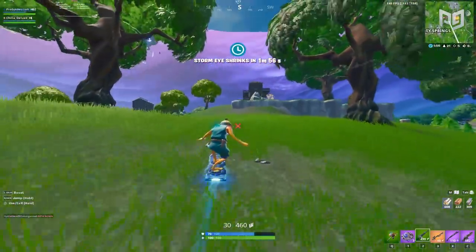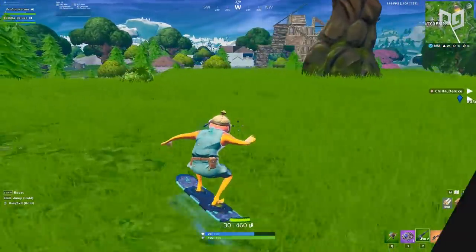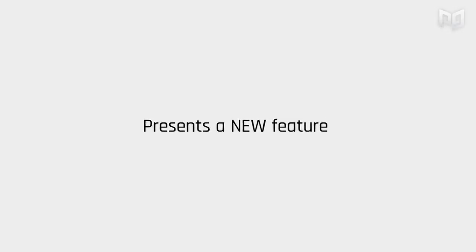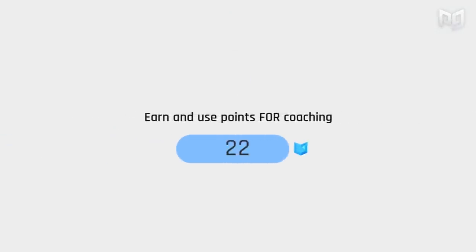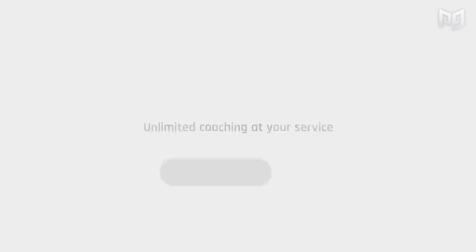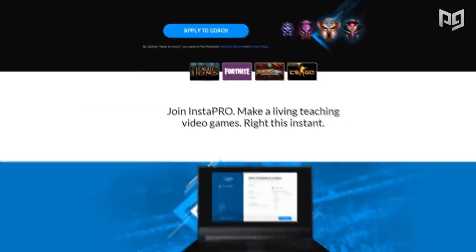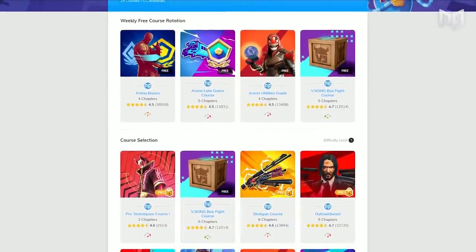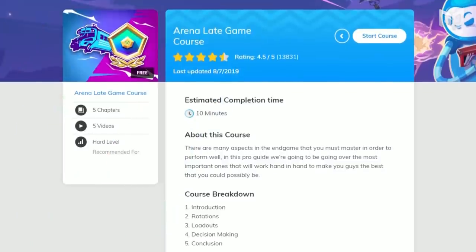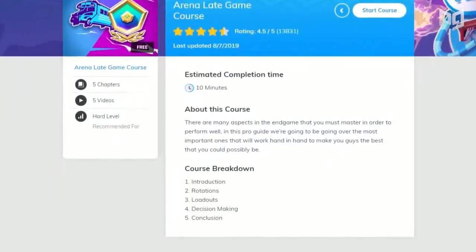On a related note, if you're looking for more in-depth educational Fortnite content, I highly recommend taking a look at the Instapro Pass over at ProGuys.com. Purchasing a Pro Pass will unlock a wall of content, mastery courses, and multiple live coaching sessions with real Fortnite pros. Once you buy the Instapro Pass, my first course recommendation is the Arena Late Game, which similarly covers content related to decision making. Link, as always, is in the description down below.